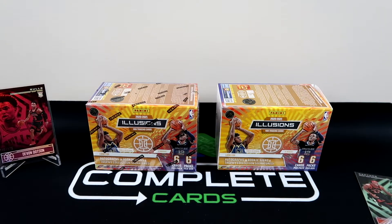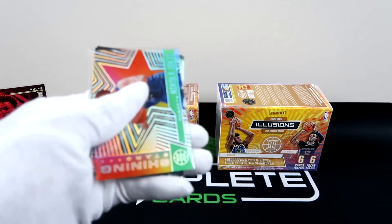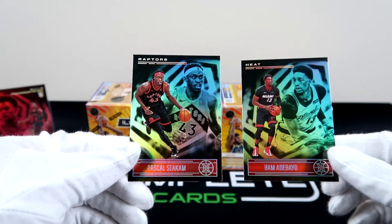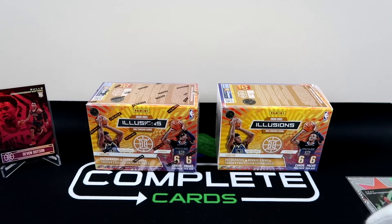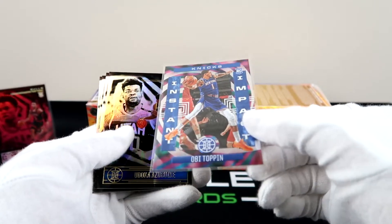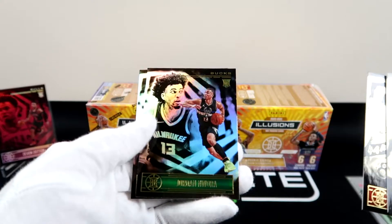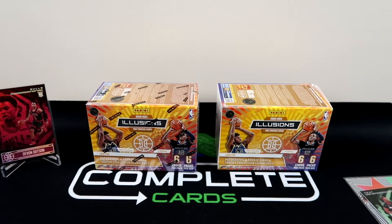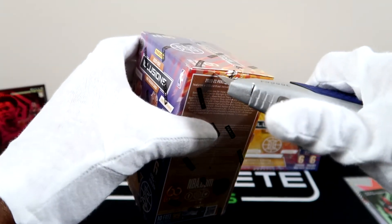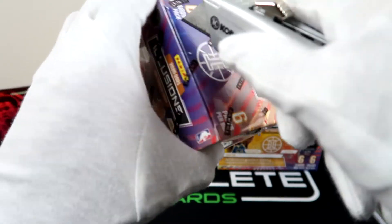Let's recap the first box. We've got Jokic, a green Bam, and a green Siakam — both wearing red, would've been great in ruby, but it is what it is. Of course we have our every-pack Poku. Obi Toppin with the Instant Impact insert, Udoka, Malachi, Jordan, and Sam Merrill. Our chase card right now that we're trying to beat is the Devon Dotson ruby numbered 41 out of 125. Can we beat that in box two? It's gonna be a good question.